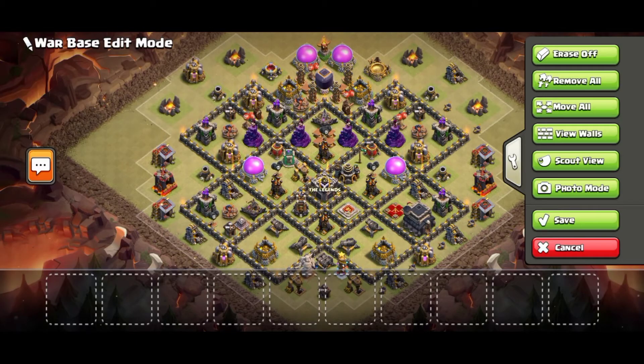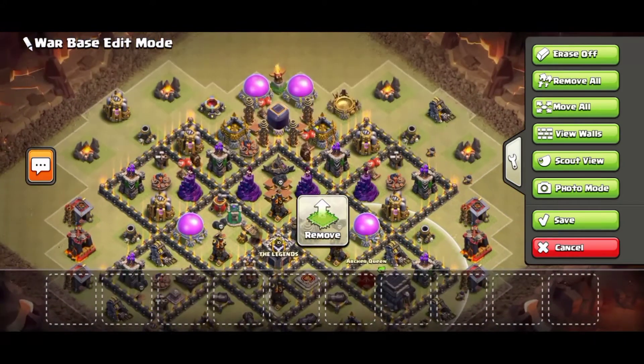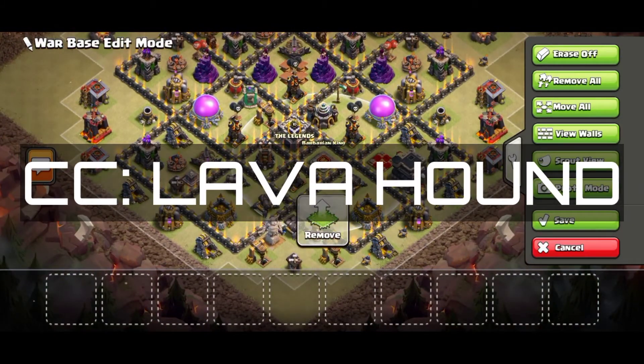This third base also has a centralized CC and town hall in the corner. It is also an OP base — the queen protects the town hall and our king is positioned on the other side.